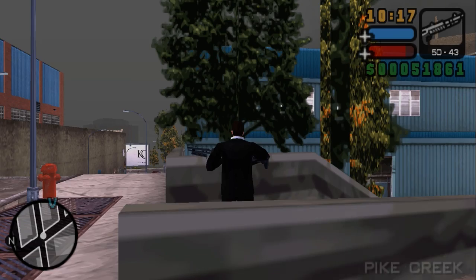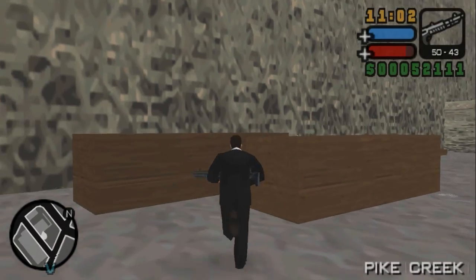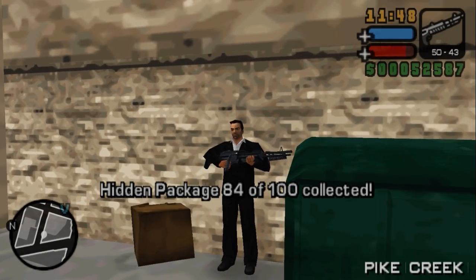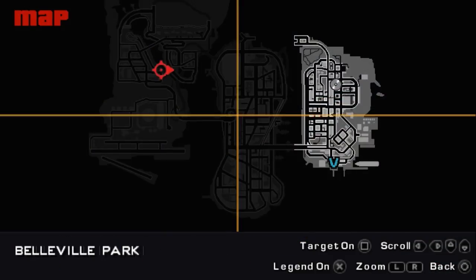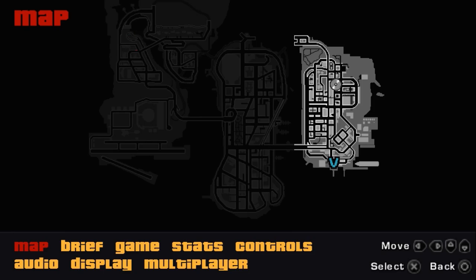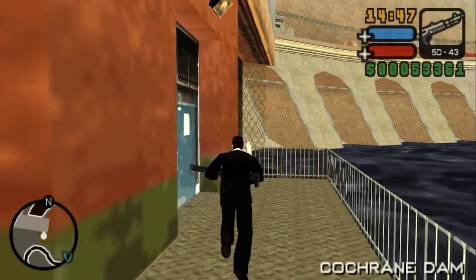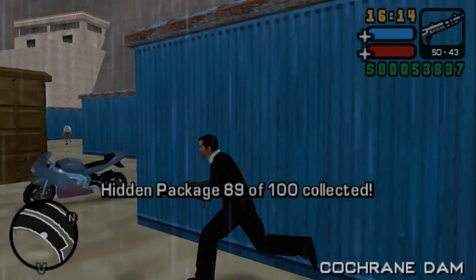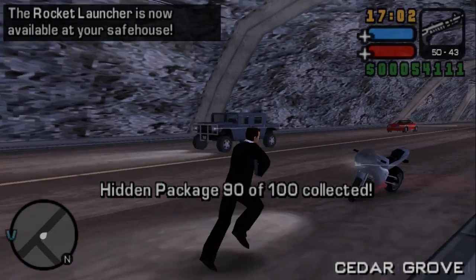For the next package you need a tow vehicle such as the ambulance — and this is very convenient because it's at the hospital. Get up on this roof and get to the next package on this corner. Easy spot — not very visible from the street but it's right next to it. 82 packages. Right behind Pay 'N' Spray is the next one. At Donald's place we can find the next package in between this dumpster and a box. On top of my favorite roof in the entire game is the next package behind this ramp.